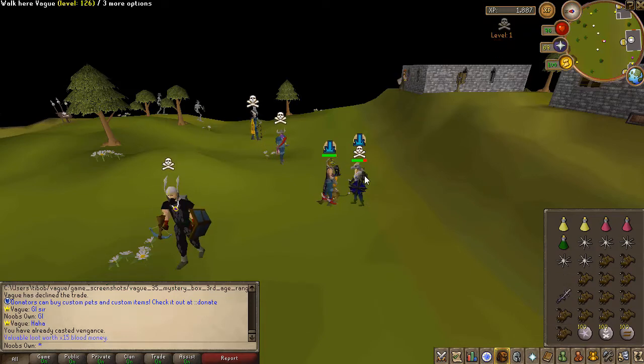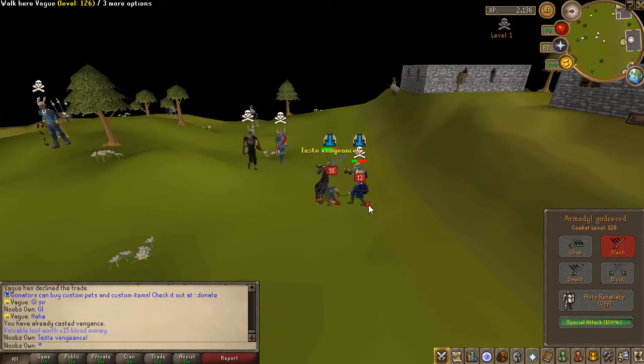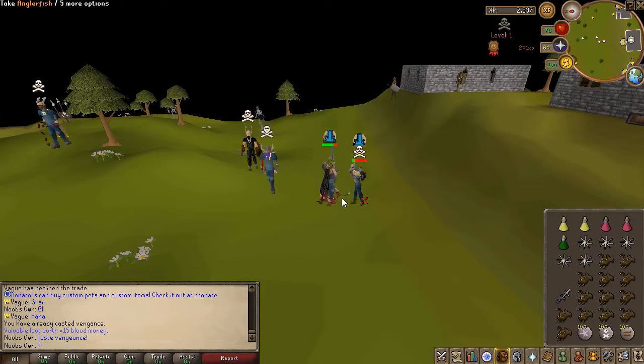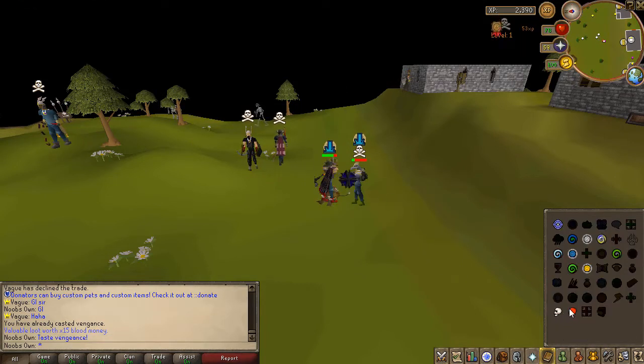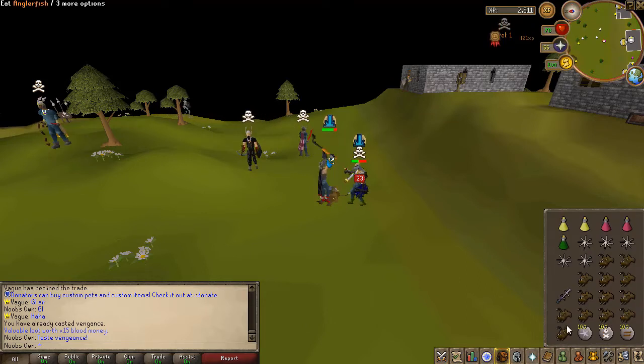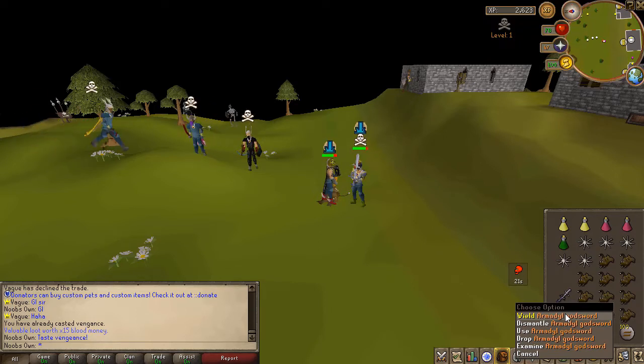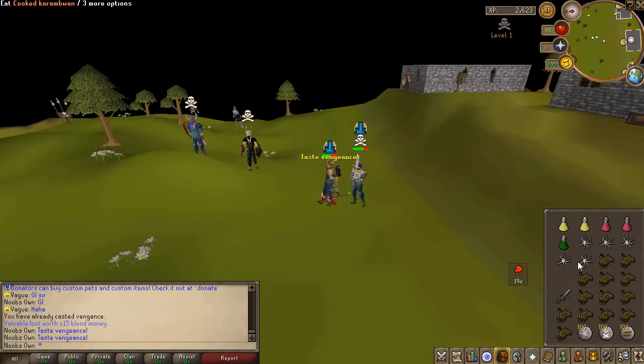I'll drop this Anglerfish so I have space for when I go for the AGS spec and KO him. He survived — okay, that's good on his side I suppose; it'll make the fight last a bit longer. I really want to KO him quickly because I don't want to lose this fight and be the biggest noob on YouTube, losing to a server owner.